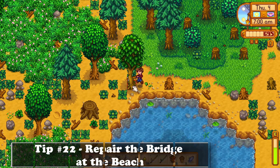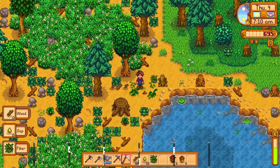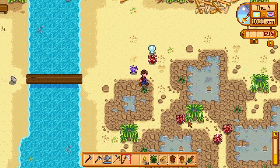When you start a brand new farm, always aim to gather 300 wood to repair the bridge at the beach. You can quite easily gather that amount of wood, and opening that area will give you access to a lot of future income and foraging experience as well.